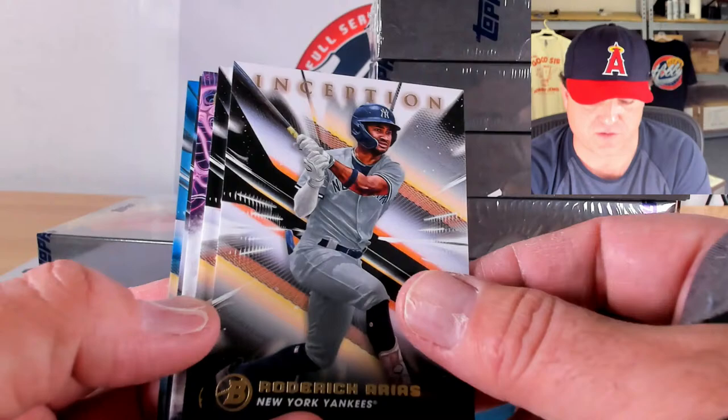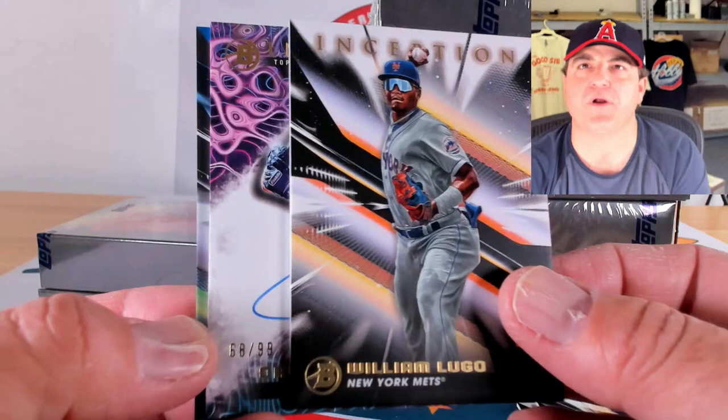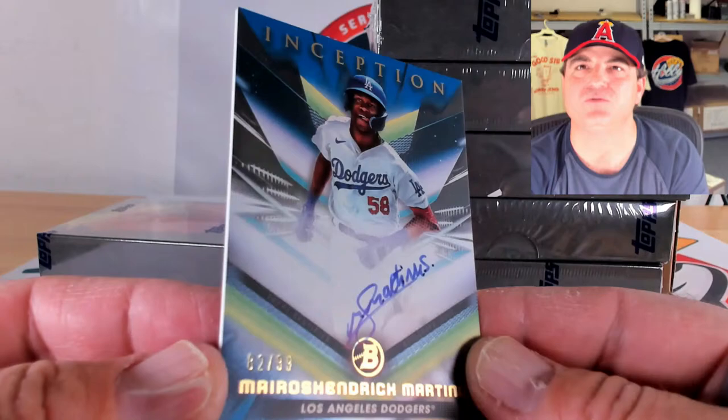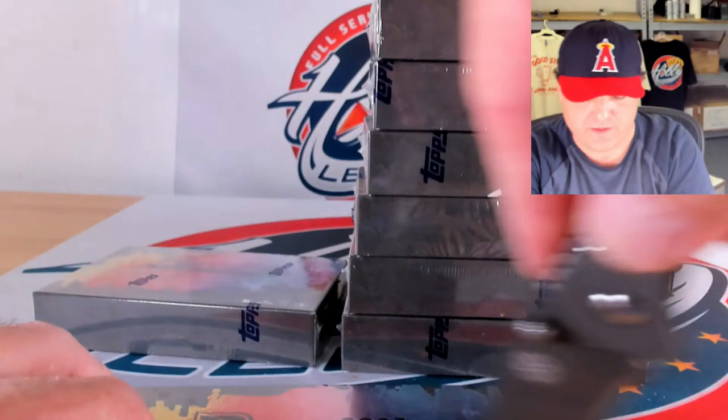Christian Hernandez, Gutierrez, Roderick Arias, and William Lugo on base. Manny Beltroy, 98 out of 99 on the blue foil. Primordial prospects auto to 99 of Caden Wallace, 66 out of 99. Blue Martinus showing up again for the second time, 82 out of 99 — we saw him back in the first case.